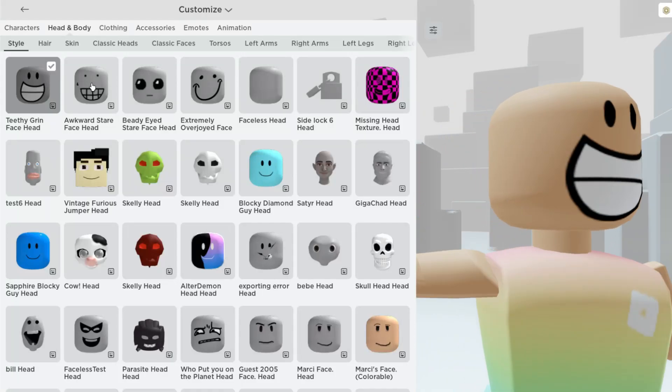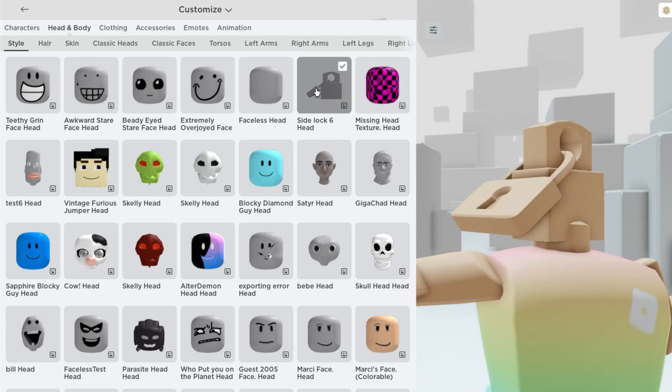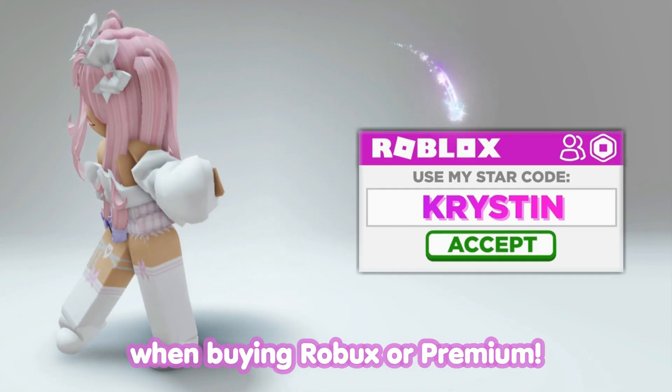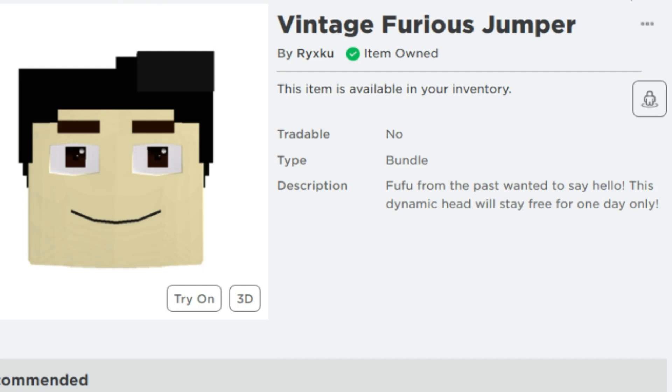Hey besties, there are 9 new completely free faces and dynamic heads that you're now able to get. I'm going to go ahead and show you all of that. Don't forget to use StarCode Kristen when buying Robux or Premium — it helps support me and my channel. Let's check them out over in the catalog.